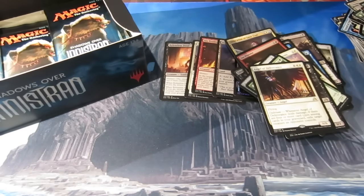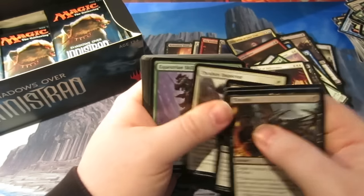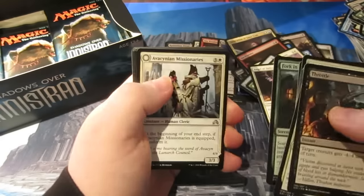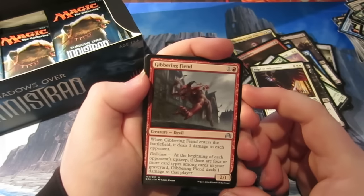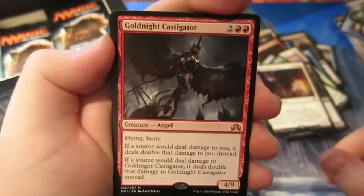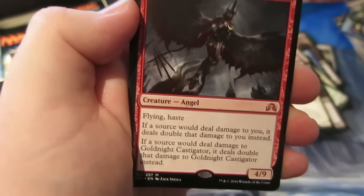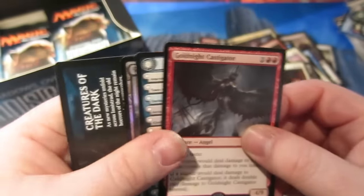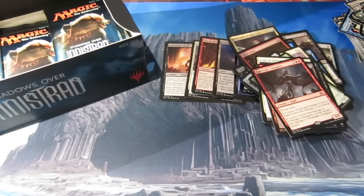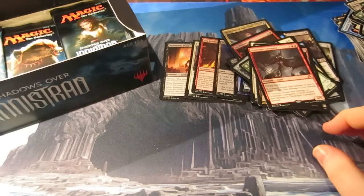Any ideas for Geist of Saint Traft EDH decks, let me know in the comments. Thraben Inspector — been playing that a lot online in White Humans, love that card. Silverstrike, Spectral Shepherd, Hellpack Resurgence, Gibbering Fiend. And our rare — oh, it's another Mythic! That's five Mythics! It's a 4/9 Angel for four — if a sorcery would deal damage to you it deals double that damage instead, and if a sorcery would deal damage to Gisela it deals double that damage instead. So you get a 4/9 for four. Pretty sweet card with fun text. That's our fifth Mythic — we ain't gonna complain about that!